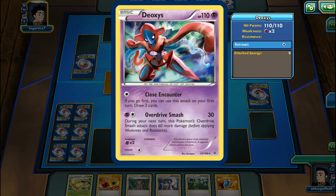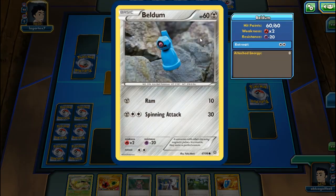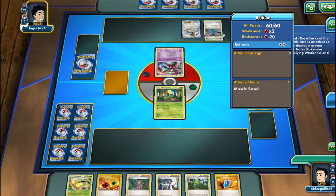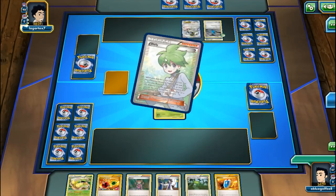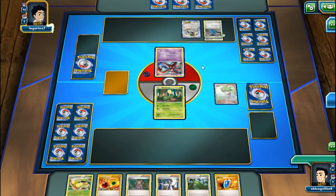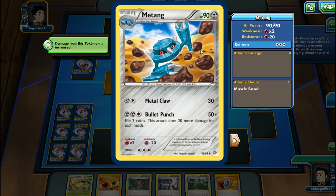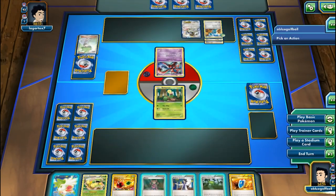The Beldum is from the Ancient Origins set. My opponent plays Muscle Band and a Wally, evolving Beldum into Metang and eventually Metagross right away. I've got the Forest of Giant Plants but can't play Shaymin yet. I'll go for Shauna to get a better hand.